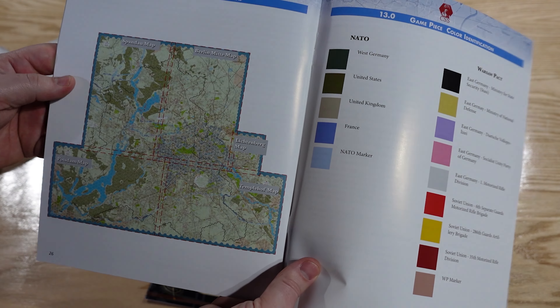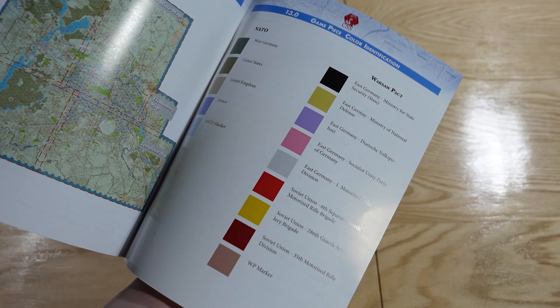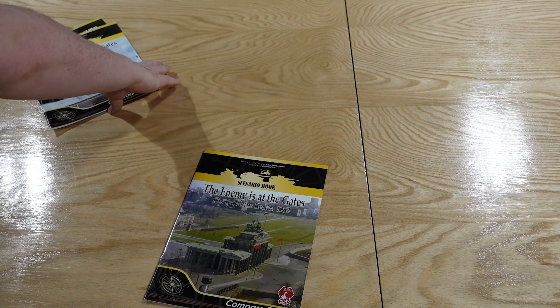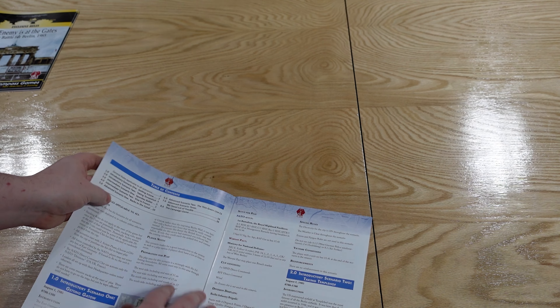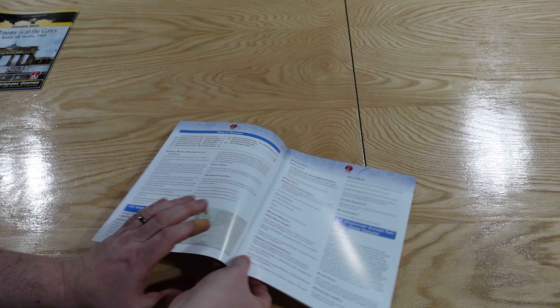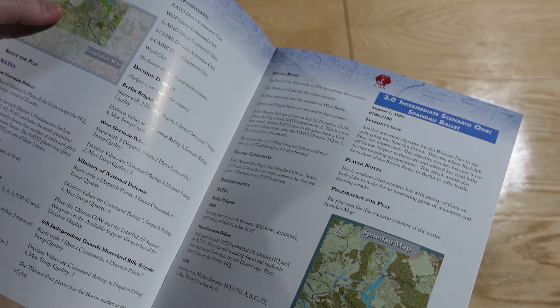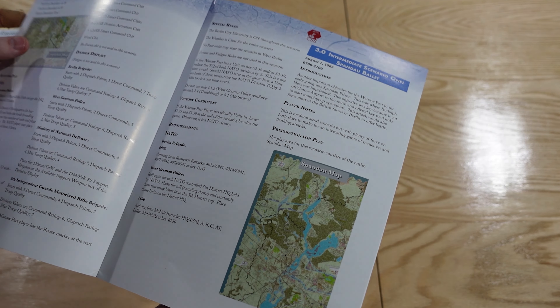So this is the map — it's four maps and then there's this little inset map here as well. It's an absolutely massive game scale if you're doing the whole thing, which we love to see. Separately we have the scenario book, with all the different scenarios — a bunch of them. We have introductory scenarios, which will be much smaller typically, then advanced ones, and then the campaign game as well.